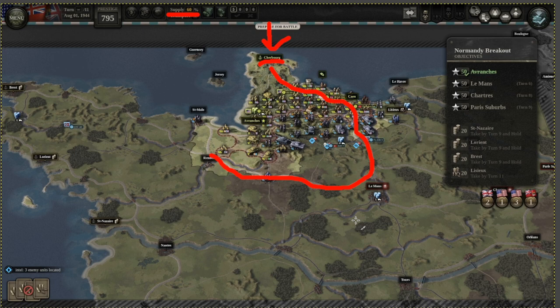Once you do control the railway, take units belonging to the first or third US Army and move them towards Saint Nazir, then towards Lorient and Brest. I did it by taking the US First Army towards Saint Nazir and the US Third Army towards the other two. It doesn't really matter — just make your choice at the beginning and start moving them. You want to move all infantry units belonging to these armies; your tanks will be used differently.